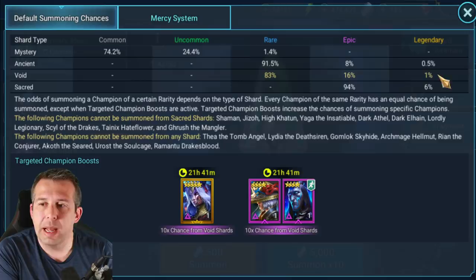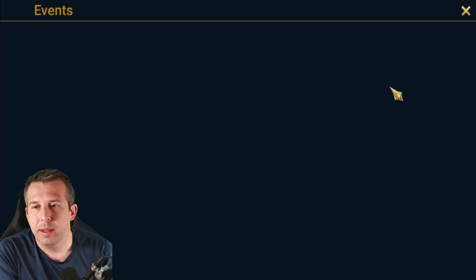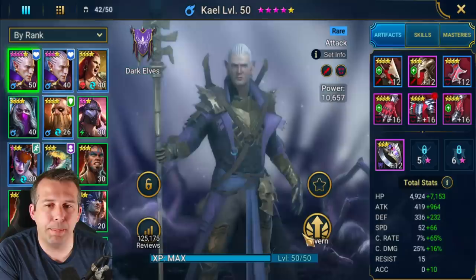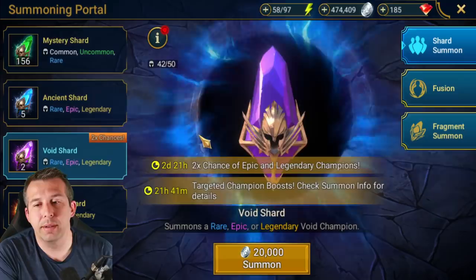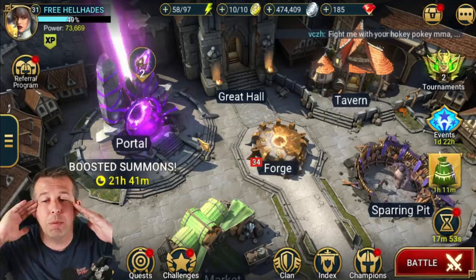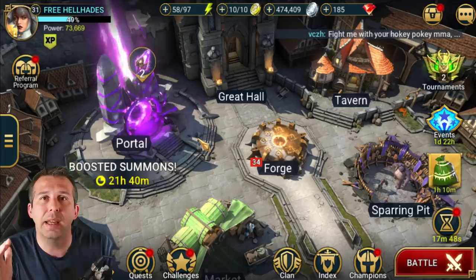Now here's the controversial point - we're on a 2x chance to get legendary and epic void champions. This is the absolute time I should pull void shards, but they've not yet unleashed a champion chase or any tournament to help me get a two-for-one on shards. I don't really need more champions right now because my sole focus is getting Kale to 60. Pulling now might get me some good void champions, but I've got time - I'm not rushed. So I'm just going to save my void shards for the next time I'm looking for new champions.